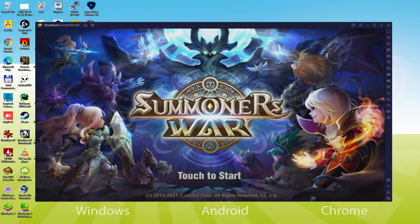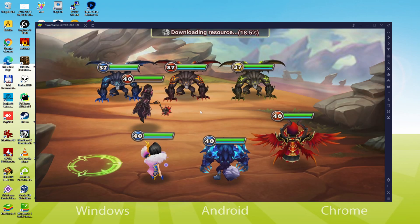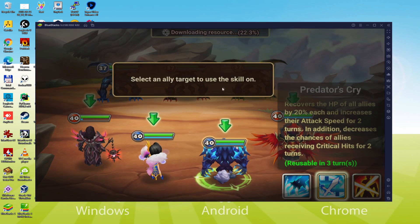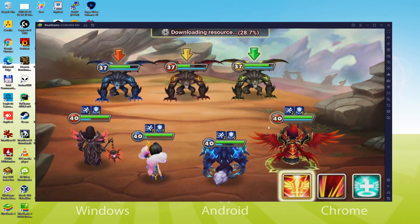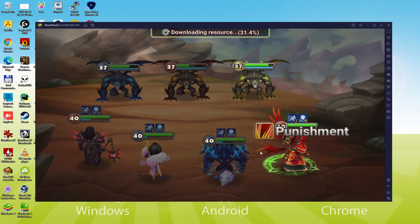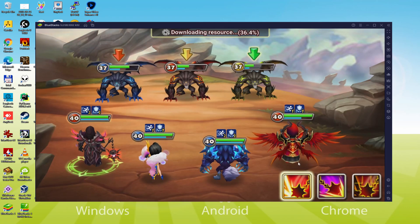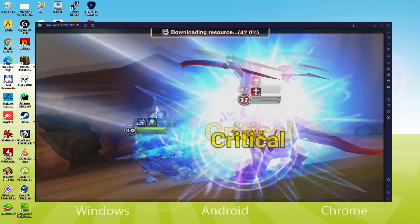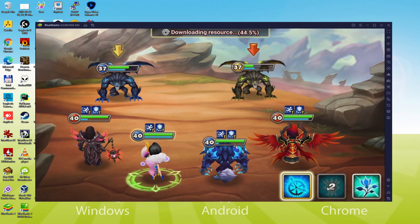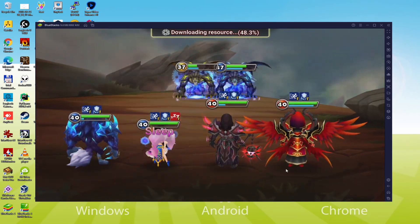Hello everyone and welcome to Usatility. Today we are going to see how to play Summoners War Sky Arena on PC using the brand new BlueStacks 5, designed for blazing fast speed and high octane action. It packs a punch with mega performance upgrades and has faster performance than any other high-end Android device or Android platform. So without further ado, let's get to it.